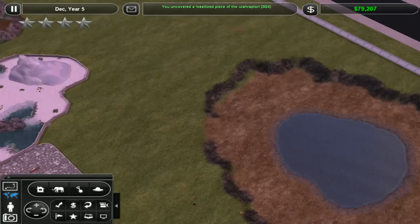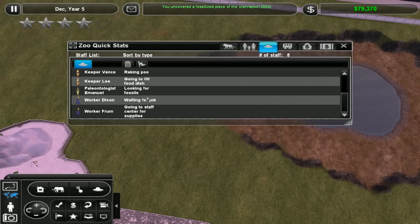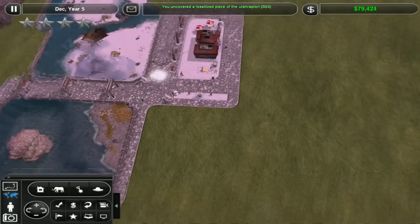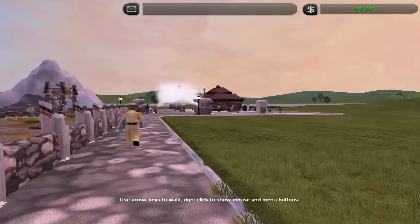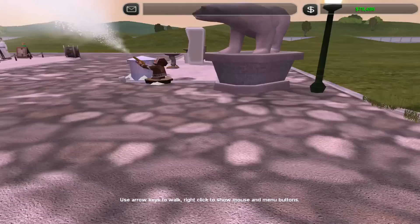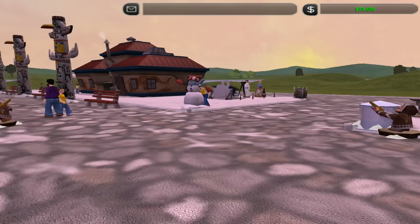Okay, I believe I still have a paleontologist hired - yes - so that dude or dudette, whichever, is going to hunt around for some fossils whilst we move on. Before we do move on, I have done some little changes. You'll see a restaurant over there. As we walk past the polar bears, you'll notice these lovely jubbly snow machines.